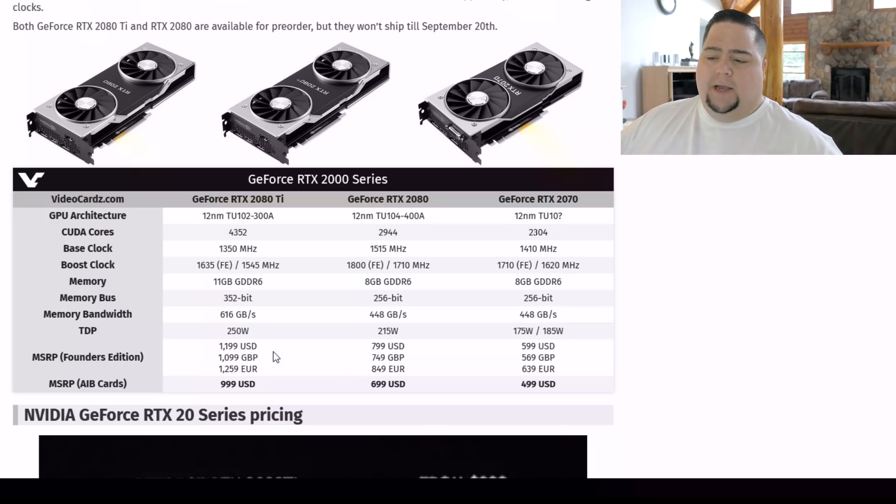With these actually costing more than what the aftermarket cards are supposed to list for, it really begs the question as to why you would bother unless you just really want a Founders card. Personally, I'm hoping I get sent the Founders card because I actually like the metal chassis that NVIDIA has traditionally done. The new ones do look kind of slick, even though it does kind of look like an oven — I saw a picture somewhere that it was inspired by an oven. I think it's a good-looking card.